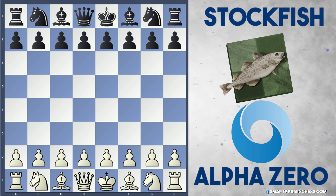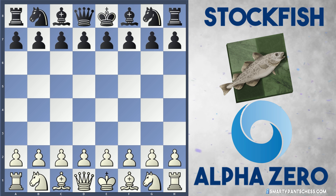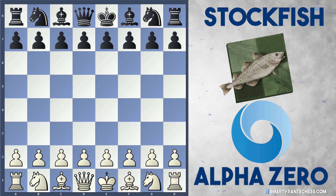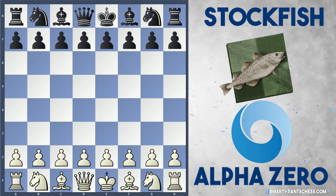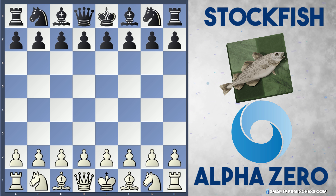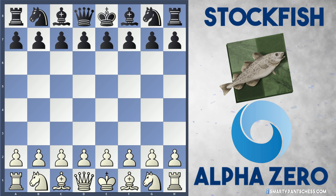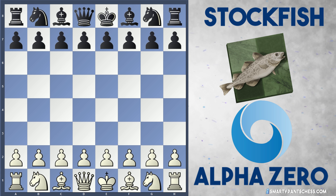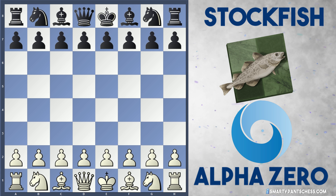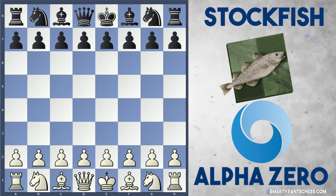Hello everyone. Today I've got another glorious game for you between AlphaZero and Stockfish 8, played in 2018 London. The main spectacular thing about this game is AlphaZero's opening, where it sacrifices the pawns for so much activity in the middle game, and just really starts frustrating Black's pieces. Black seriously loses coordination and is forced into an exchange sacrifice. AlphaZero loves the two bishops, as you'll see, but it's mainly the opening that really interests me.